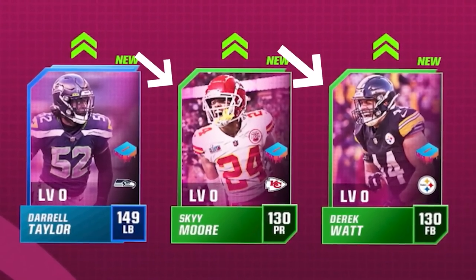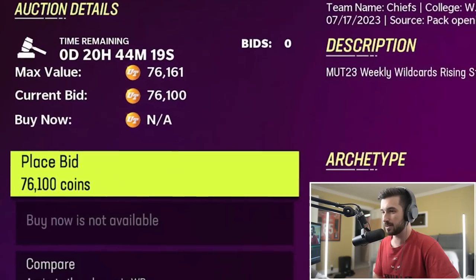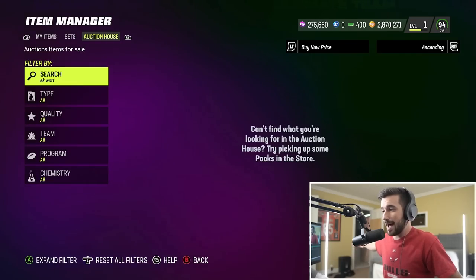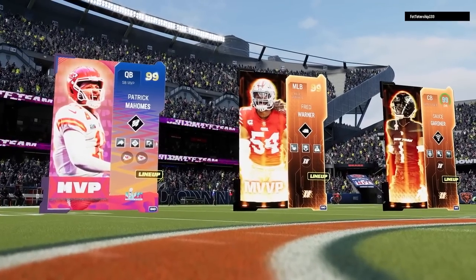We also got Skymore and Derek Watt. I have to place a bid for Skymore - it ends in 20 hours, so we'll come back to him. Derek Watt doesn't even have any cards on the auction house right now. Once we spend all of our Madden Cash, whatever positions aren't filled, we'll be putting gold players in their spot. Going up against 99 overall God Squads will make our win-the-game challenge that much more difficult.